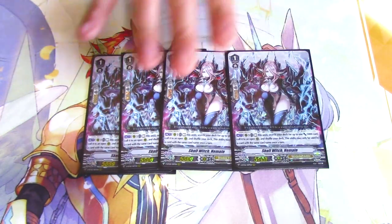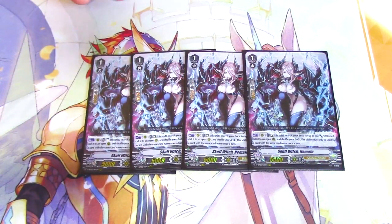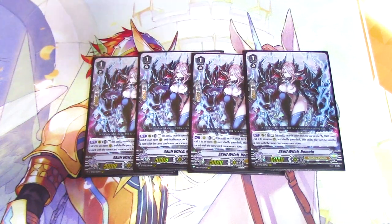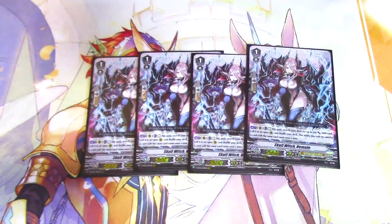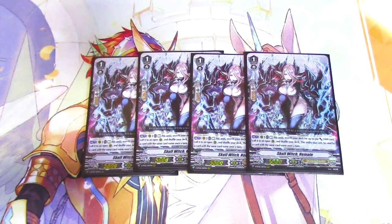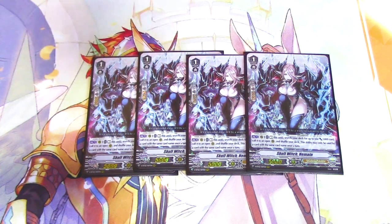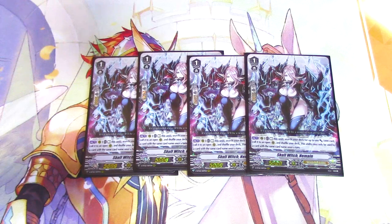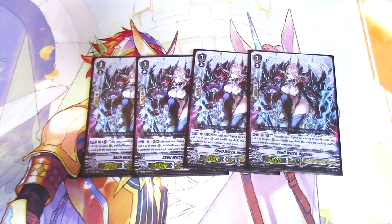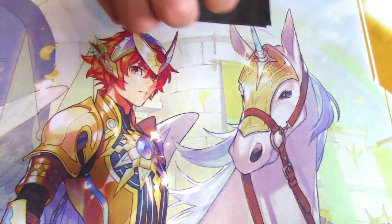Four copies of this card — I think it's good but I'm not sure. Act, Restless Unit: search for a unit with 5k power, call it, and you can only use this card ability per name once per turn. I think you're just supposed to retire it — it's just fodder, you just get rid of it.